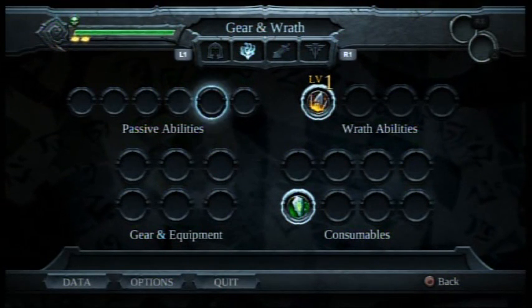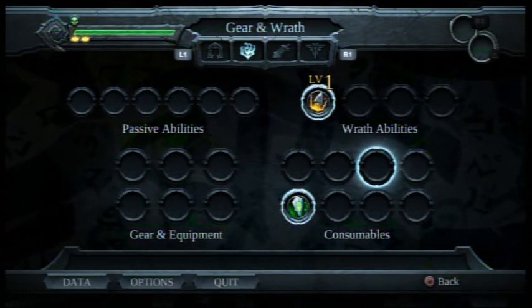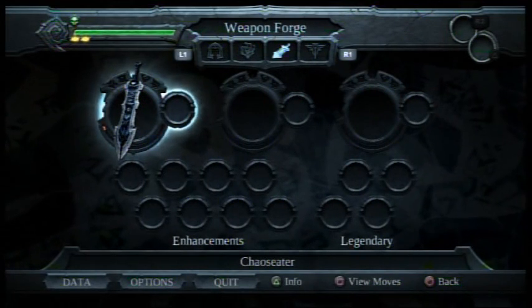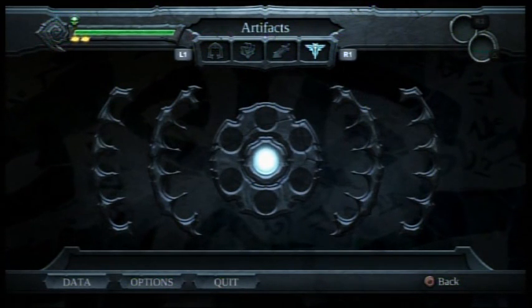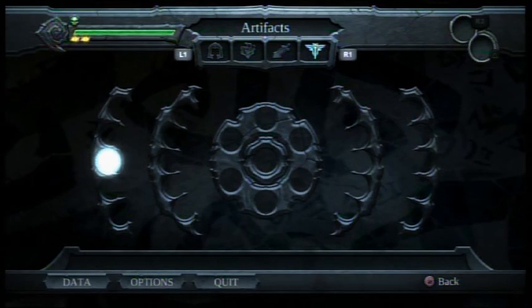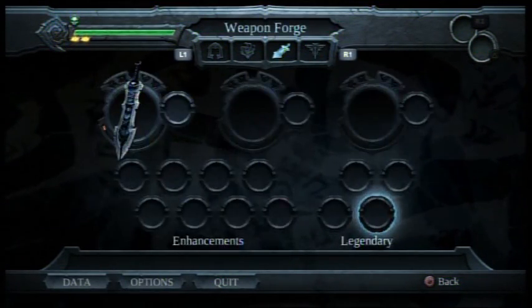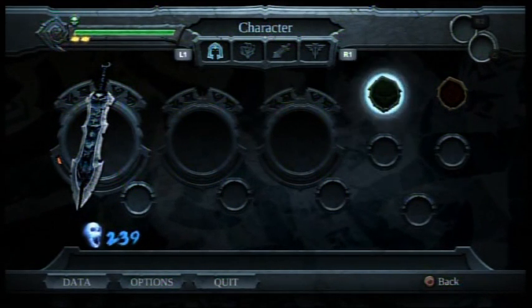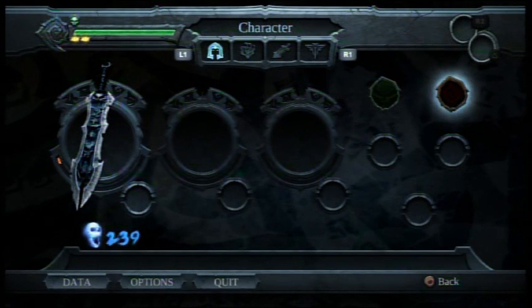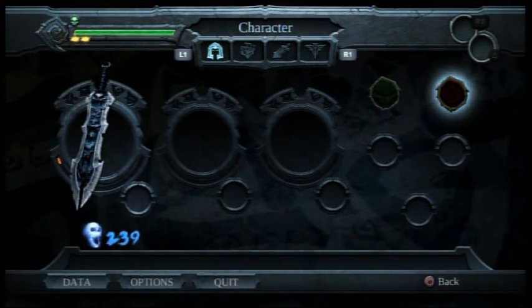Here are all the things we can eventually get: abilities, passive abilities, gear and equipment, and consumables. Over here are our weapons, our enhancements, and our legendary — whatever that is. And artifacts — I have no clue what that is, but it looks like a lot of items to collect. And finally, over here, our character. Let's go back to the game.